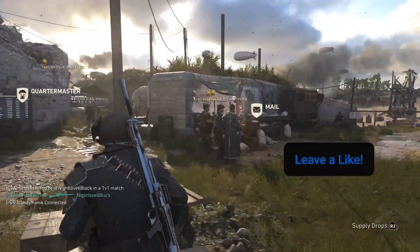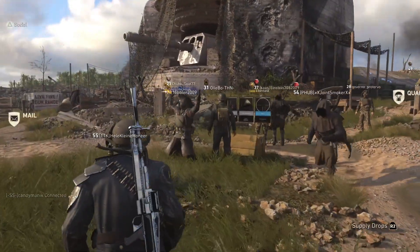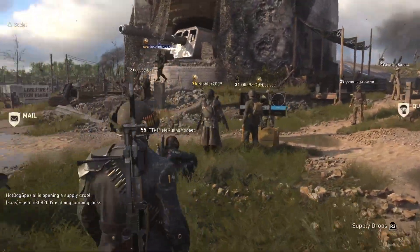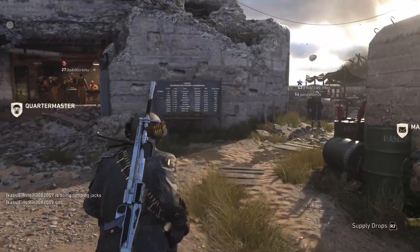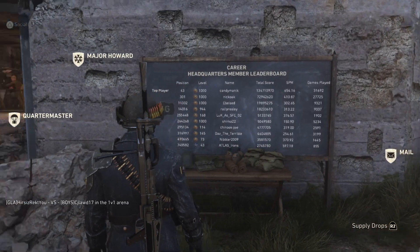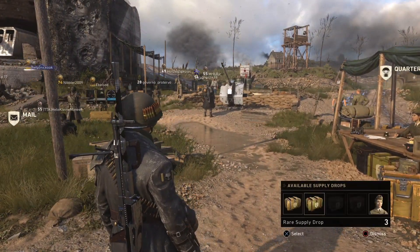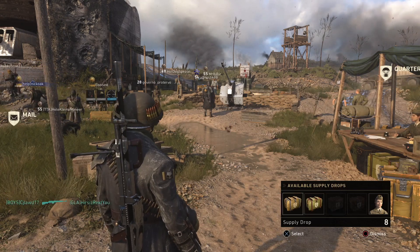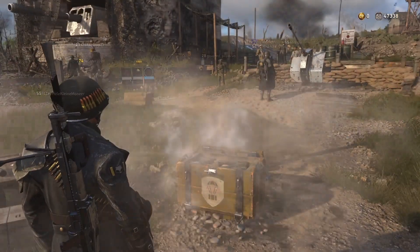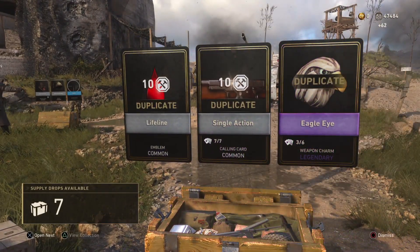We are back now — look how populated this headquarters is, there's loads of people here. The game is six or seven years old — it's ridiculous. Let's have a little look at the leaderboard; you've got a load of level 1000s here. Anyway, let's drop these supply drops — we've got eight commons and three rares. Let's drop the commons first. Wish me luck, guys — we need something decent out of these.